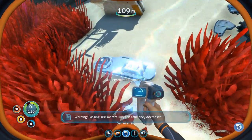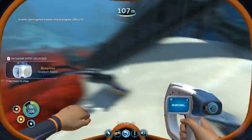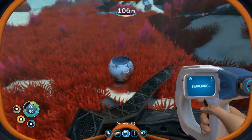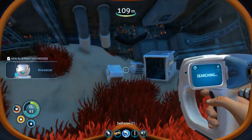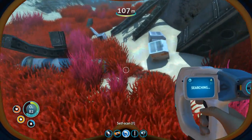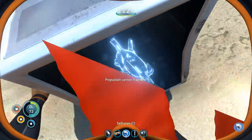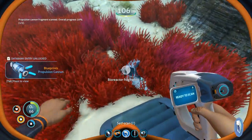After a certain depth your oxygen starts going down faster. Oh, scanner room! Early on, the monsters look scary but they're more of a deterrent — once you learn they're easy to avoid, none are truly terrifying. It's when you get to the big boys of the ocean. Oh — a propulsion cannon fragment! That looks like the gravity gun from Half-Life 2.